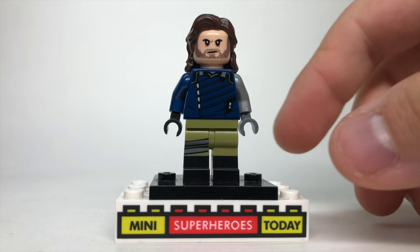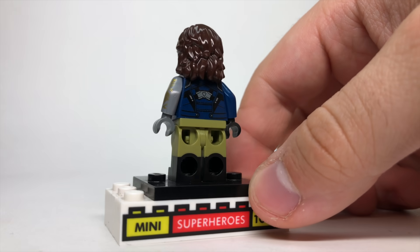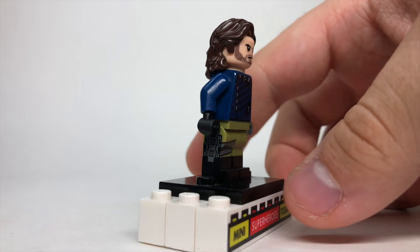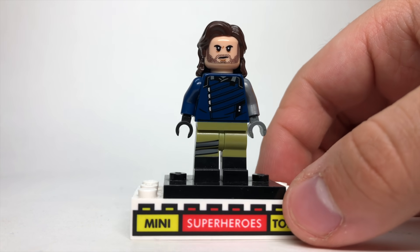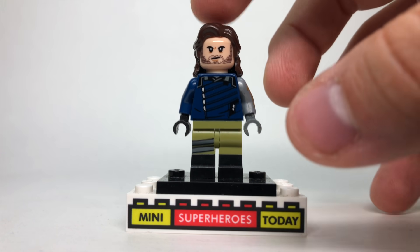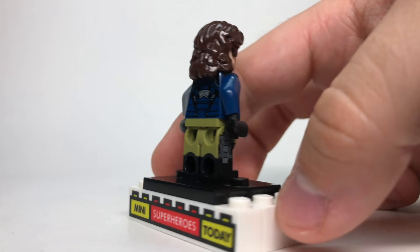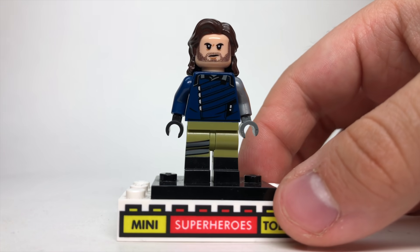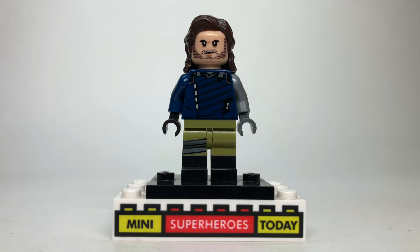Here we have Bucky Barnes, and the one I used is from the Bricktober pack from 2018 from Infinity War — it's hard to get much more accurate than that. The only thing I changed is adding this hair, which I think is Sirius Black from Harry Potter. You don't even have to do that — you could use the hair that came on the figure — but I think it did make it that much more accurate.